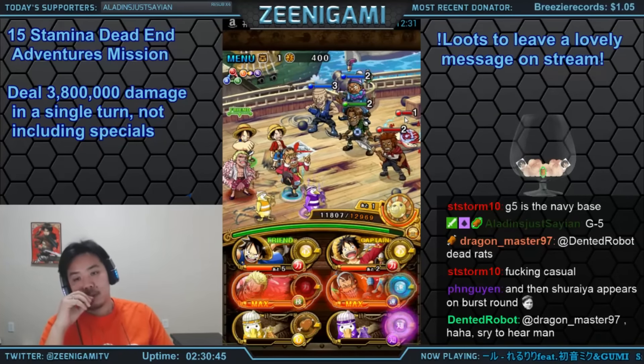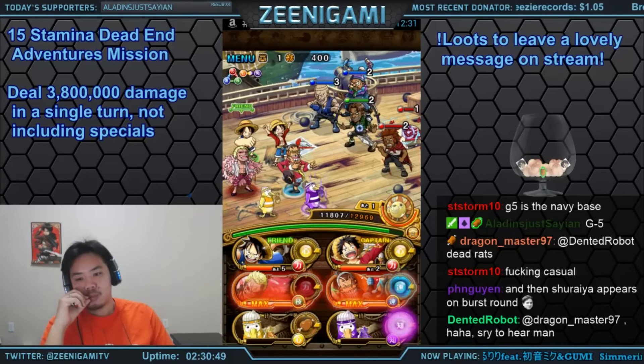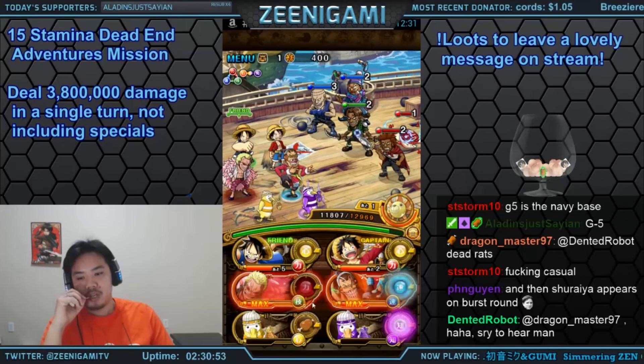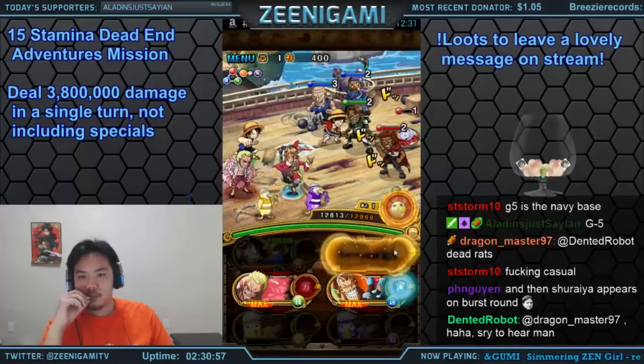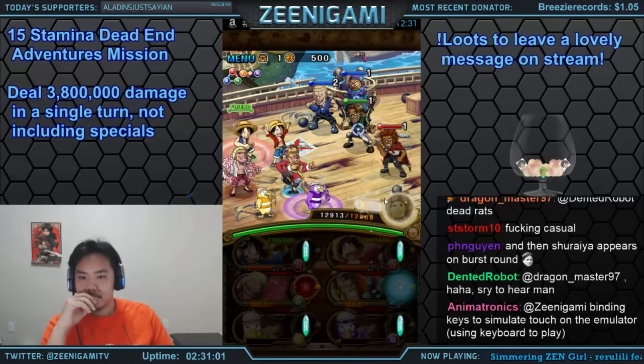On stage 1 of this island, since it's 15 stamina, you can stall a really, really long time on that pig. I actually stalled on stage 1 until I had my Doflamingo and Apu specials ready, while looking for a second red orb. The reason we're using Apu is because Apu is a 1.75x free spirit booster.